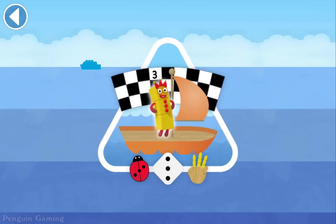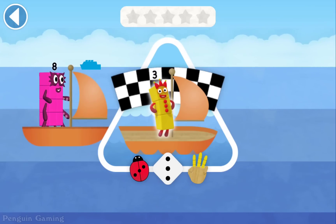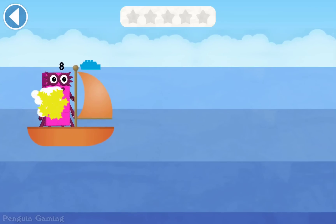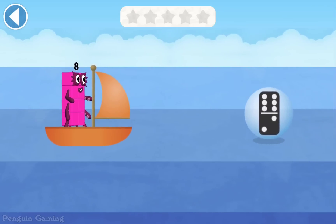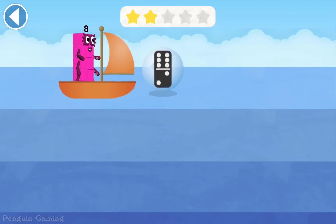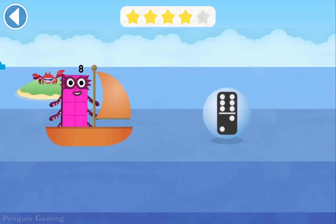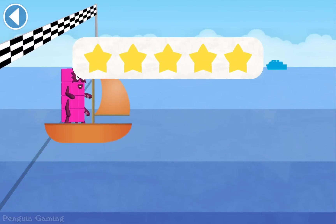The number blocks are sailing across the blue, blue sea. Can you match Numberblock 8 with the same number of dots on the dominoes? Ready, steady, race! Tap to move your number block into the right lane. Eight. Amazing. Eight. Brilliant. Eight. Spot on. Eight. Eight. Spot on. You're picking up the right numbers.